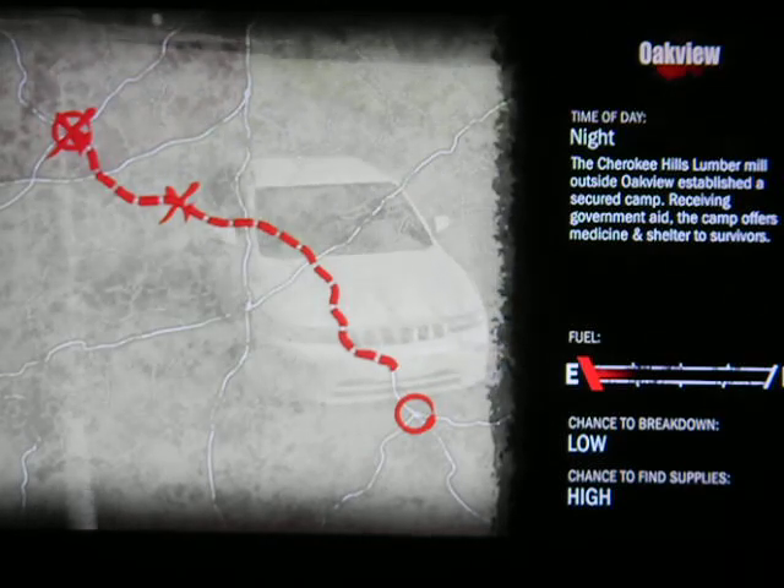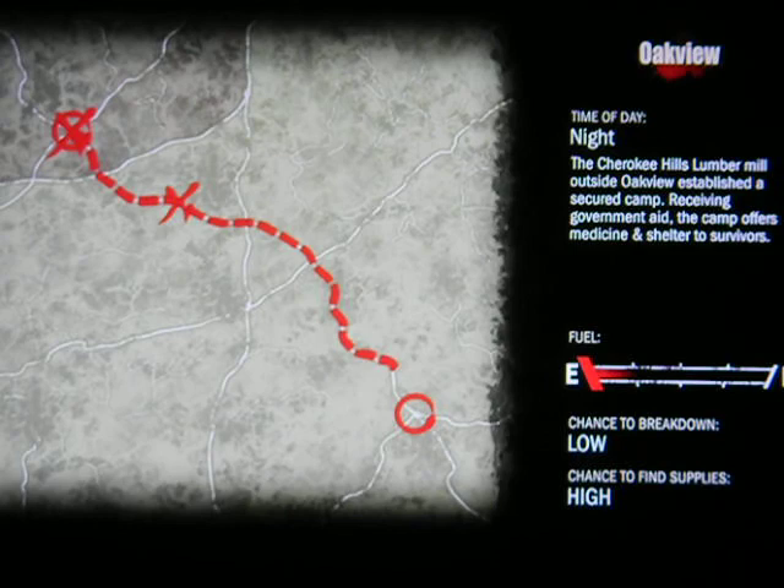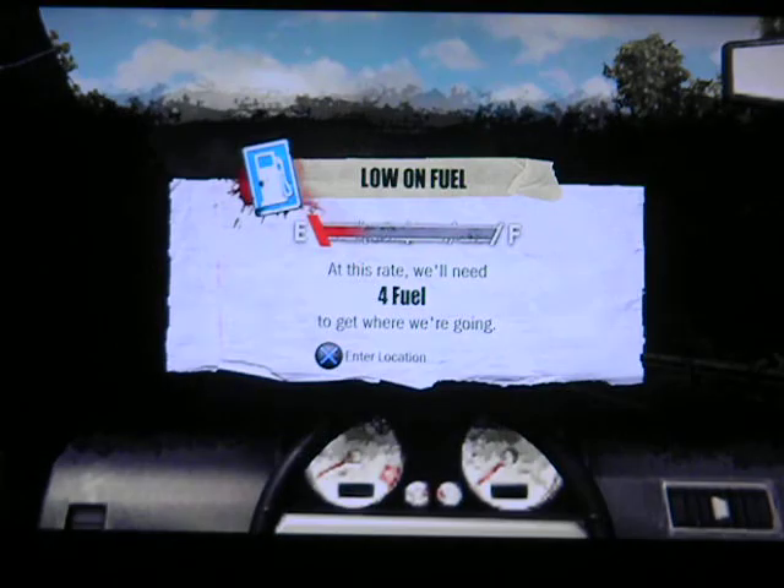It looks like we're going to run out of fuel just a little bit short of our destination. Like I said before, if the characters start talking, that means you're not going to stop ever again. We need 4 fuel to get to where we're going.